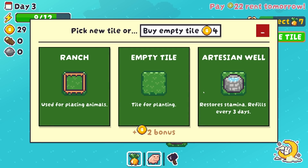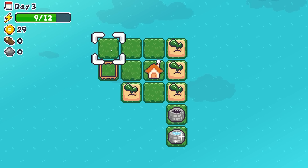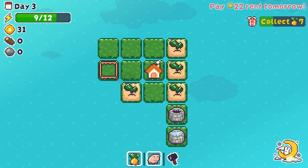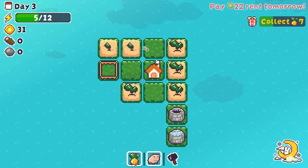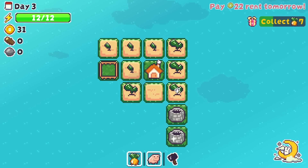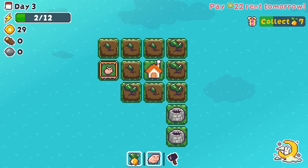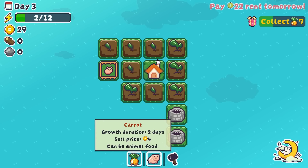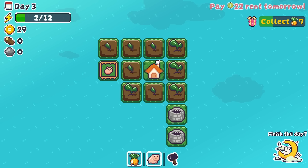I'm going to get my free tile first. We can get a ranch, a tile, or an artisan well. An empty tile might actually just straight up be the best — we also get a little bit of a cash bonus for placing that. So I think we're going to start filling out this area. We get that little bonus, and I think we just go about getting everything planted and watered. We don't necessarily have to water everything. Carrots are pretty hardy — they don't need to be watered every day, but obviously if we don't water them they won't grow.